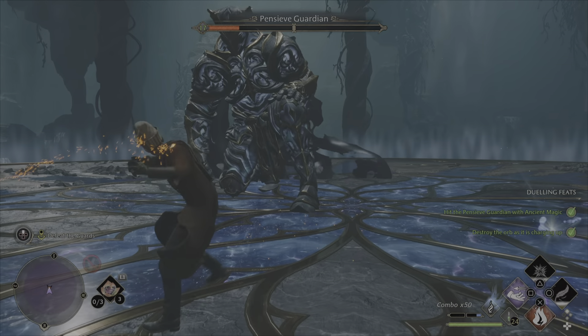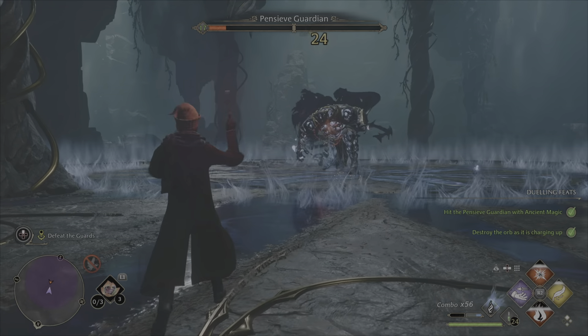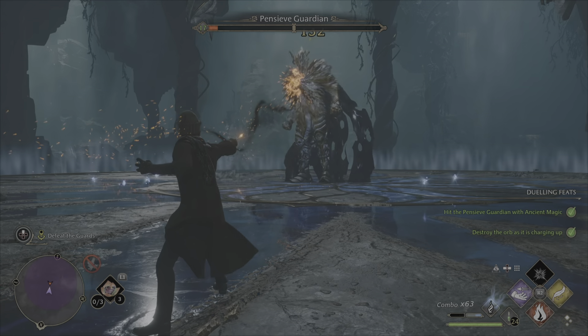Parrying is when you hold triangle just before the orange indicator closes, and it will let you automatically do a counter attack after blocking the enemy's attack. I will link a short clip of this ranged attack at the end of the video for an example.